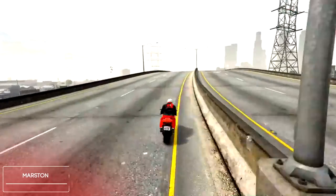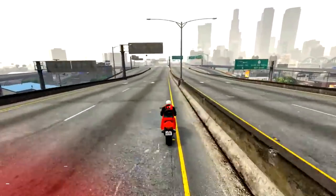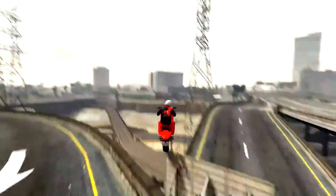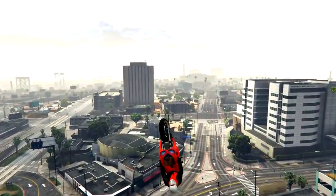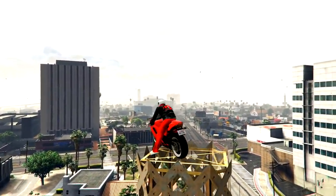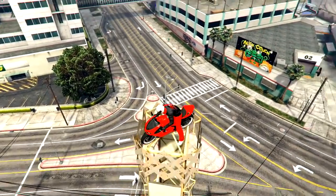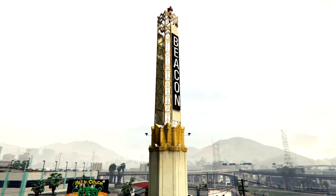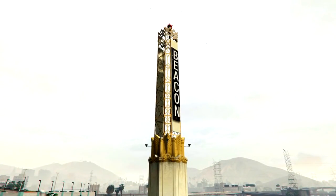This week's number 1 spot is gonna be going to Marston with his amazing bike stunt which I'll let you guys watch with some awesome music. So a brand new spot and a brand new stunt sent in by Marston. I thought this stunt looked really cool and it was also executed absolutely perfectly. So thank you Marston for sending that in and of course, congrats on this week's number 1 spot.